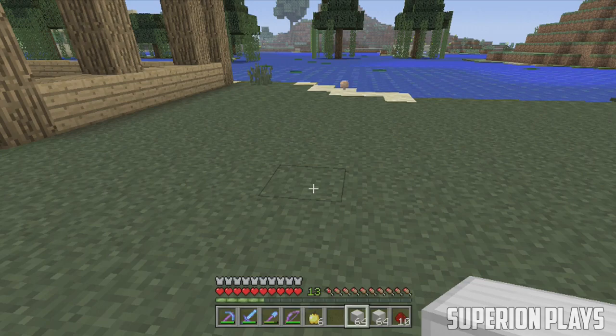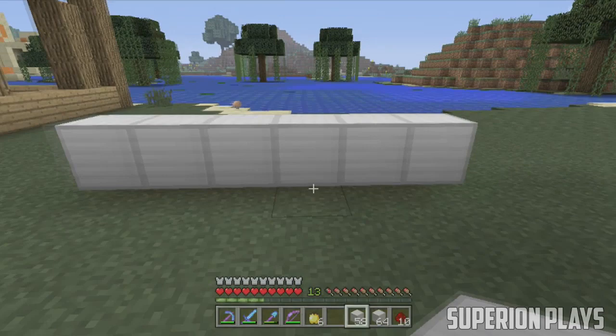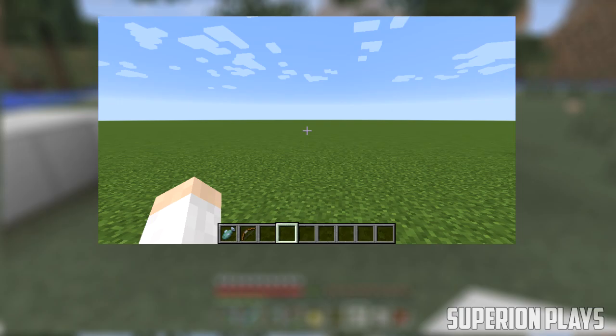About a day ago, Dinnerbone tweeted out two pictures. In one of them he showed us the new creative menu, and in the other he showed us a left hand. Now you guys kind of know the pictures, let's break them down.